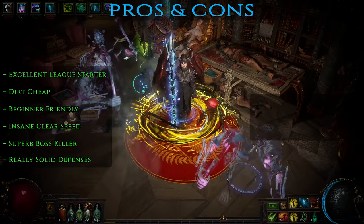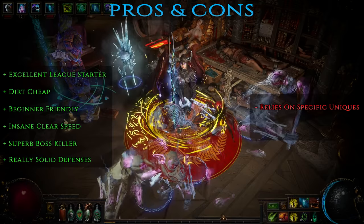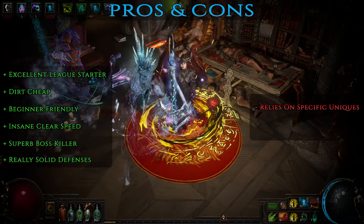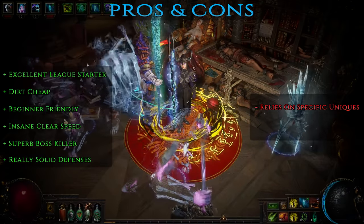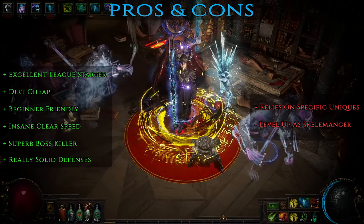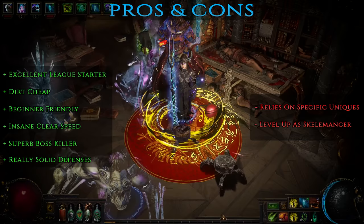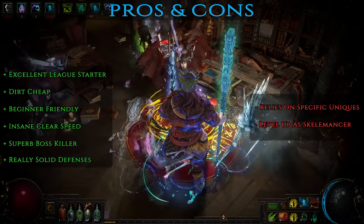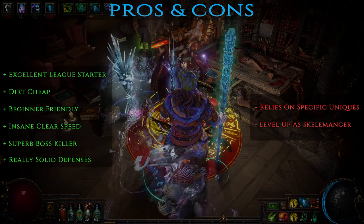As for the cons — reliance on specific unique items: the build needs at least two very specific unique items to work properly and while both are very common and cheap, the build might not lend itself well to solo self-found. You need to level up as a Skellimancer: since the build relies on the baked-in ability to summon phantasms of the Solrest staff, you'll need to level up as a different type of summoner until you get this item. Using skeletons, however, is extremely easy and makes for truly carefree leveling.